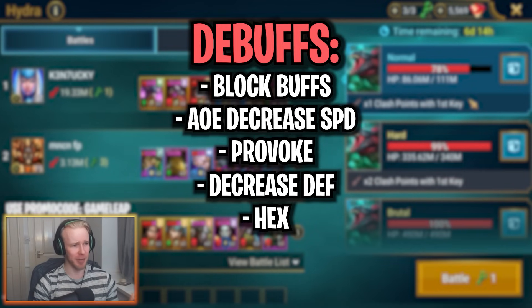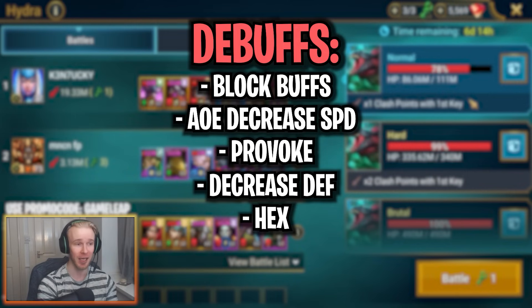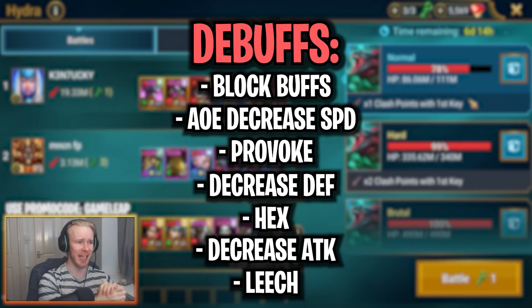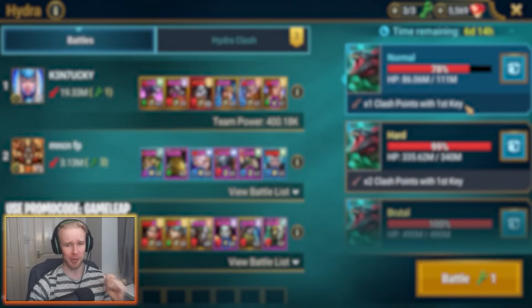To bring the Hex debuff, you can take a support champion with a couple of AoE skills and put them in a Cursed set — that will give you a chance to apply a Hex debuff to all of the Hydra Heads on AoE attacks. Decreased Attack debuff can also be crucial, particularly for surviving the big AoE counterattacks from the Head of Wrath. Finally, the Leech debuff is another nice-to-have, helping your damage dealers self-heal a little bit.